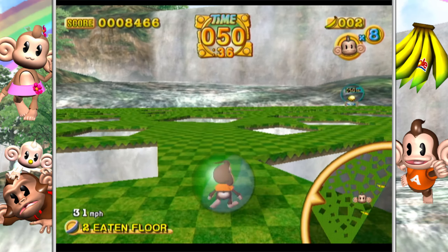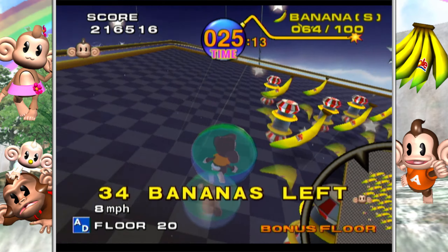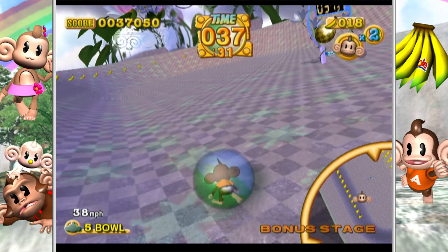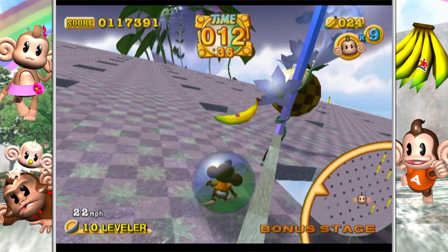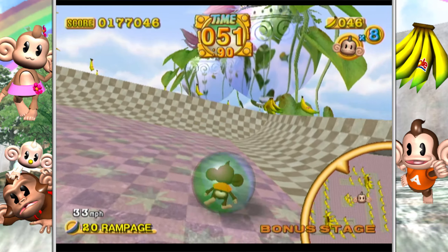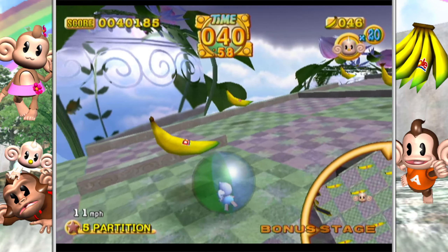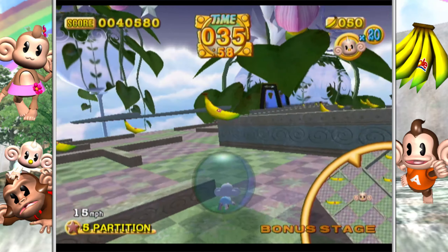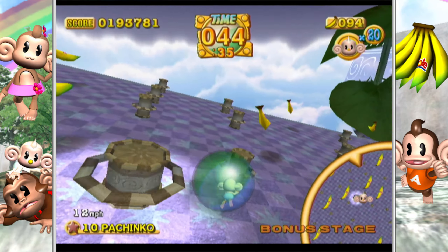The story follows Ai-Ai and friends needing to get the world's bananas back from the evil scientist Dr. Bad Boone, who also wants to marry Mimi for some reason. She shoots him down because, well, he's Dr. Bad Boone. Story mode is simply another way of playing through the game, just with cutscenes and different locations for each level. The standard challenge mode is still here and works the same way as in the first game.